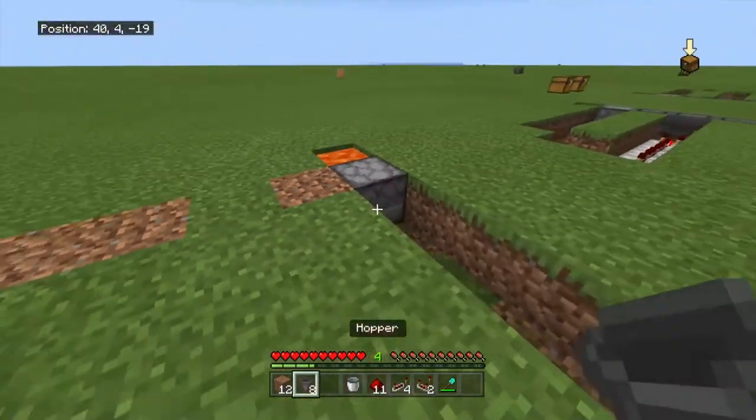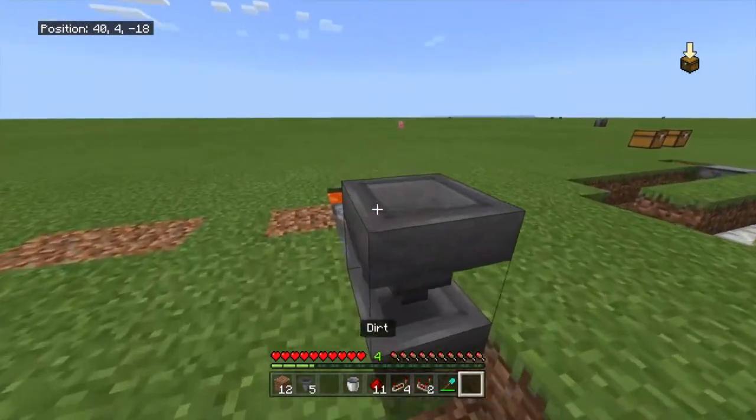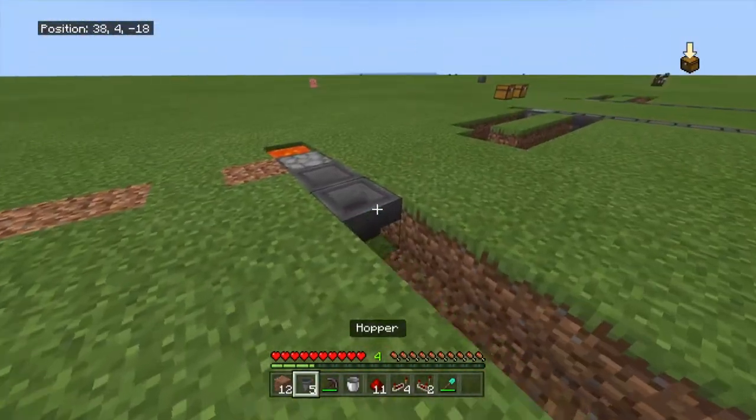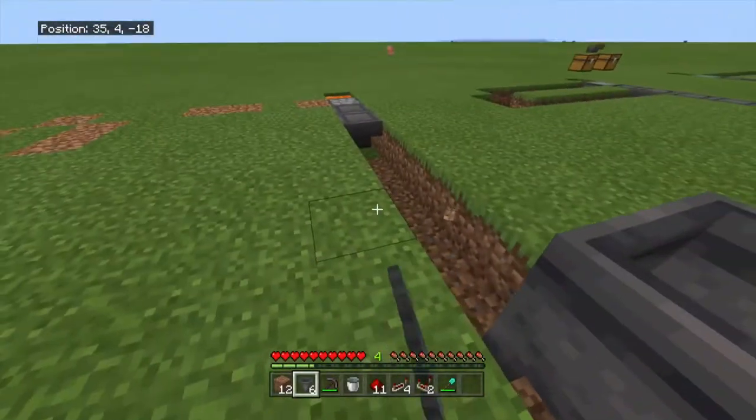Then place hoppers all the way back — this is why I have a pickaxe — all the way back to where it was under the cauldron.